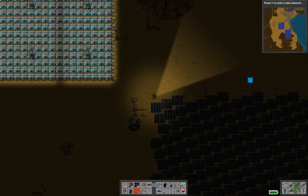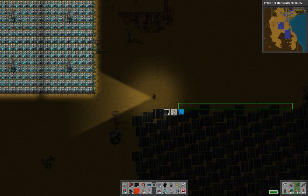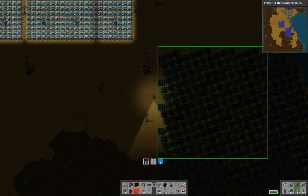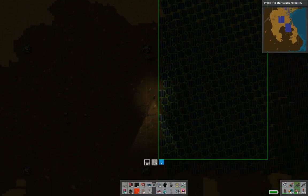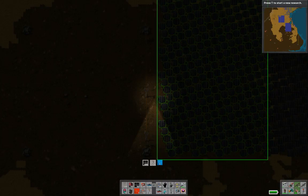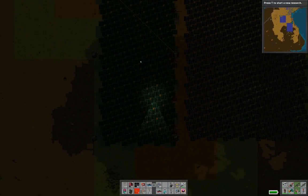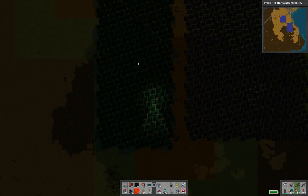Which is blueprints! This is the whole point of blueprints, guys. If you've never used blueprints, this is what they do. You simply copy an area, and it can be, as you'll see, massive. A massive area. Boom. You now have a blueprint, and you simply just take it and place it down.